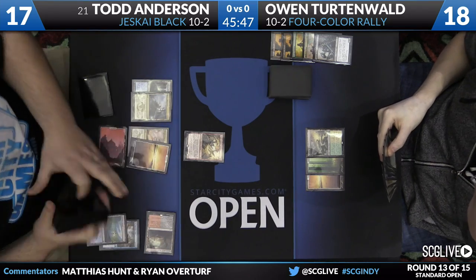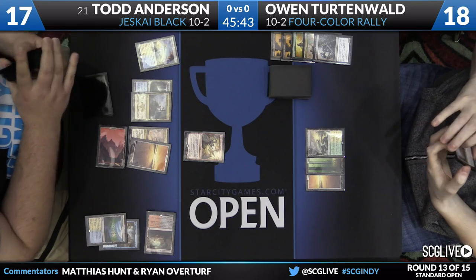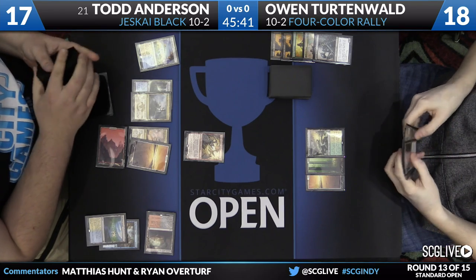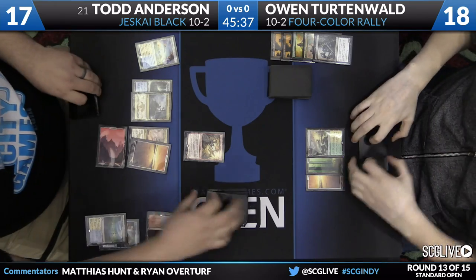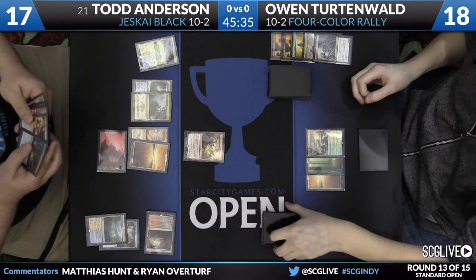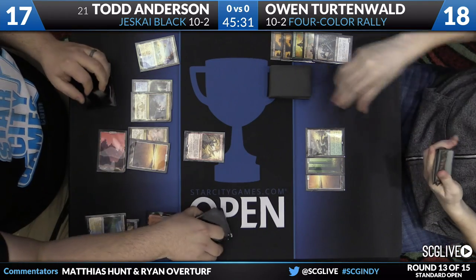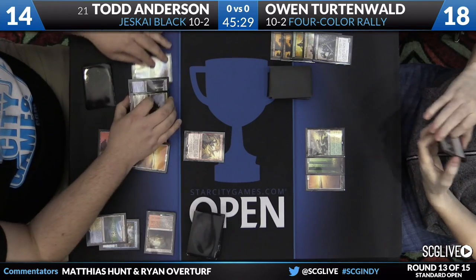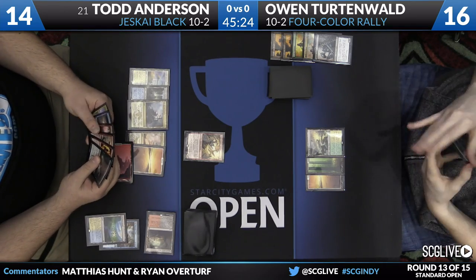Todd's draw for the turn was Murderous Cut, and now pressure is on for Owen — if Todd gets a Dragon next turn, things get serious. Owen still has that Collected Company in hand, so an untapped land could be big. Todd is sitting on one of his main-deck Disdainful Strokes, making it even harder. Owen would need to draw something relevant — not a Nantuko Husk, which is a black spell very far from what the doctor ordered.